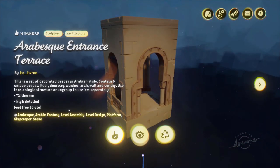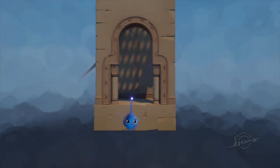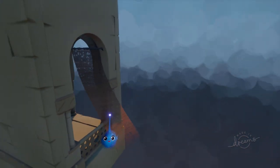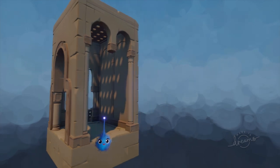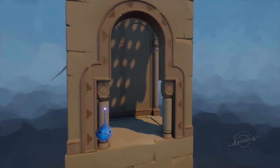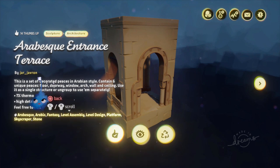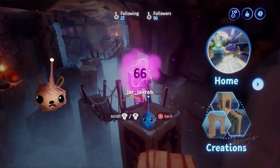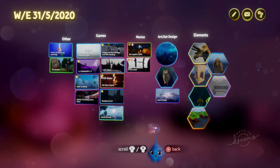Here we have Arabesque Entrance Terrace by Jar Javron. This is an Arabian style piece. Now if you've seen my asset kits of the month, I think there was a whole selection of Arab style pieces in a kit. This is lovely — I really like this material blowing in the wind. So check out more pieces in this style. If you want to make a whole set by Jar Javron, there's a few. He's got a lot there and there is his Arabesque asset kit, which I believe I put in my collection — in the Dream Reverse of Asset Kits of May.